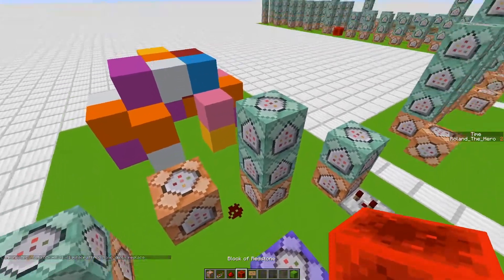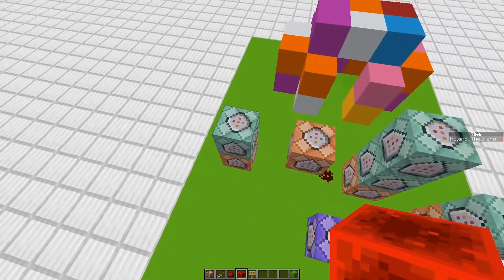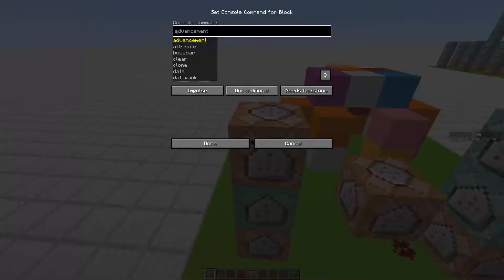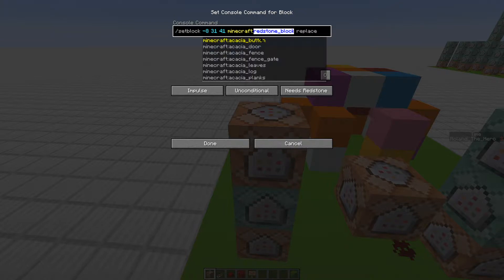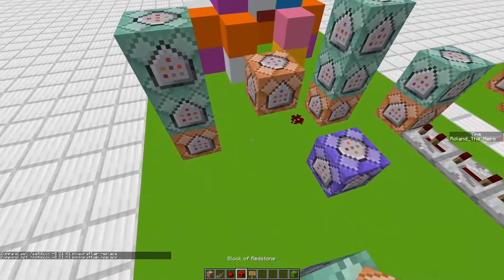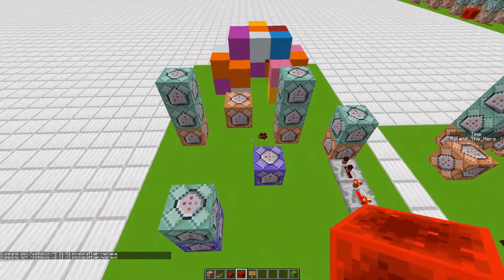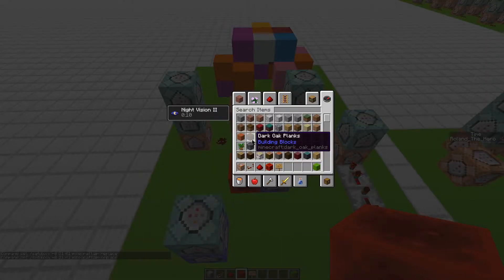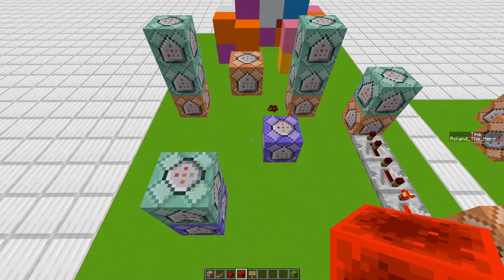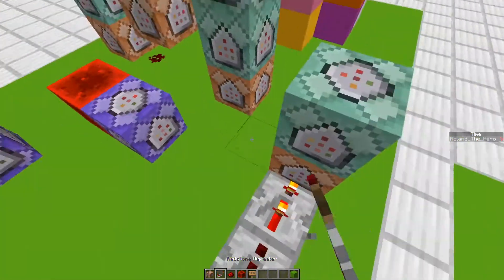This will set a redstone block and change it to day. So it will set a redstone block, and if it sets to night we'll delete the redstone block — set it to air — set it to chain always active. Now when the timer goes down we have night vision, and when the timer hits zero again it will delete it. Then we'll deal with removing the night vision.